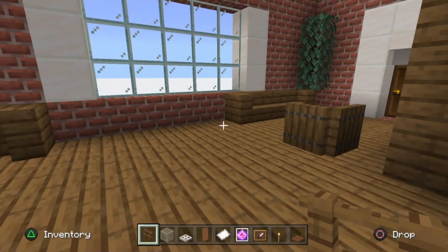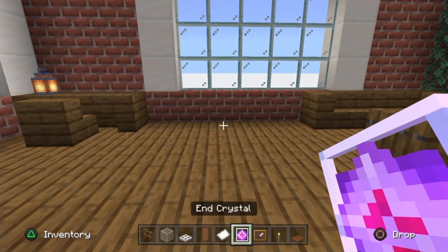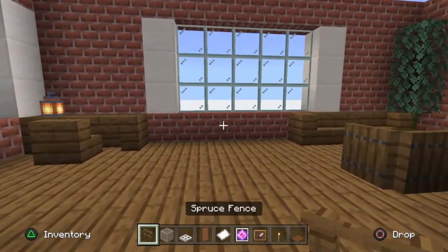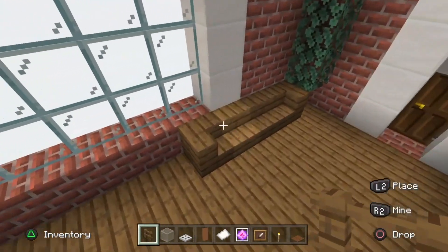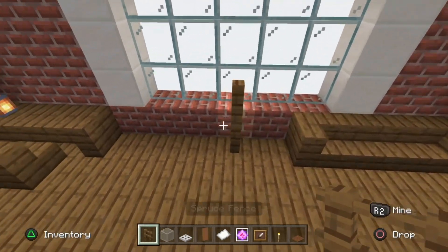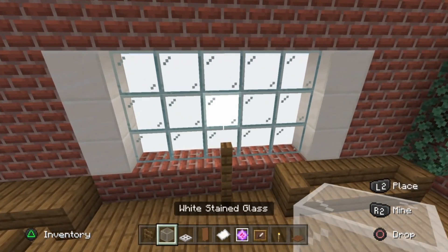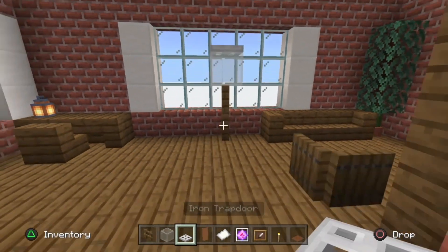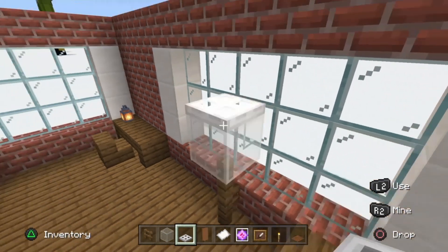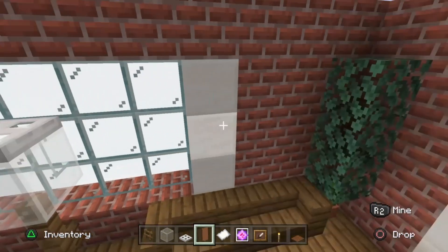Grab some spruce vents, white stained glass, iron trapdoors, brown banners, paper, end crystals, item frames, a torch, and brown carpet. In the middle of the glass window, a block away from the sofa, place two normal spruce vents. One connects to the block below but the other shouldn't connect to the glass pane. Place white stained glass above that and an iron trapdoor above it to represent a standing lamp. Take brown banners and place them on the quartz blocks on both sides of the windows for curtains.